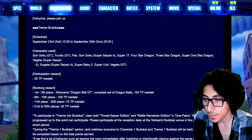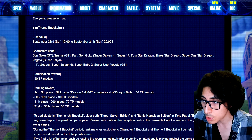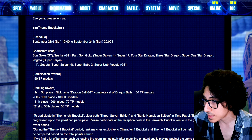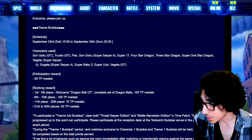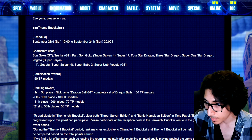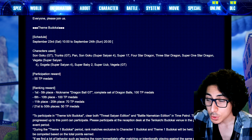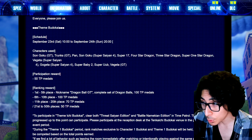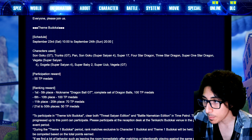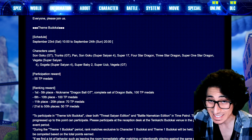The characters are: little kid GT Goku, GT Trunks, Pan, Super Saiyan 4 Goku, Super 17, Four Star Dragon (probably Nova Shenron), Three Star Dragon (Eis Shenron), Super One Star Dragon (Omega Shenron), Super Saiyan 4 Vegeta, Super Saiyan 4 Gogeta, Super Baby 2, Super Uub, and GT Vegeta. Keep in mind GT Vegeta, Super Baby 2, and Super Uub are all DLC characters.